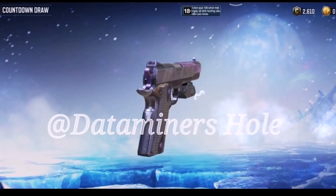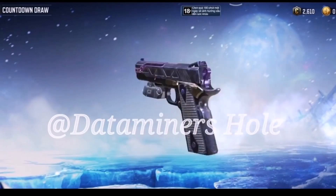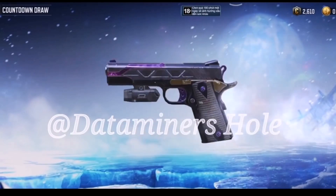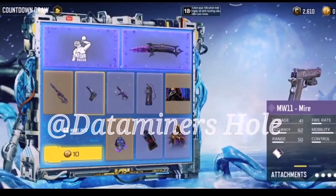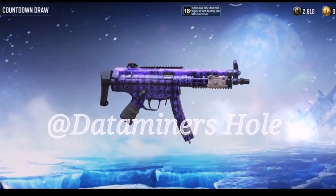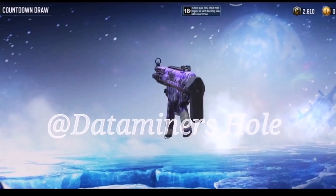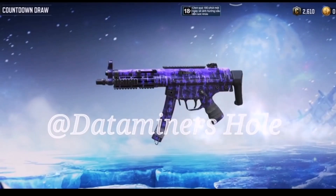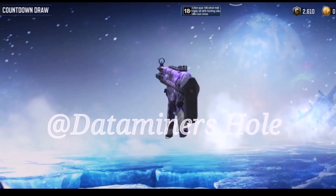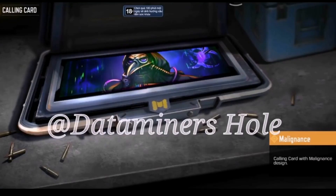On to more items: we have the MW11 Mire, and this is pretty disappointing — the animation is very minimal, it covers almost none of the gun. The animation looks good but it is so minimal that it's actually very disappointing in my opinion. Next we have the QQ9 Mire, and this is ten times better — we can actually see the whole animation, it's like dripping and oozing off the side of the gun in that purple color. Looks a lot better.